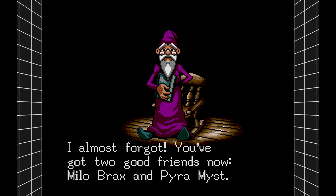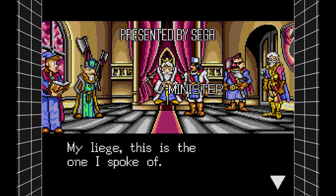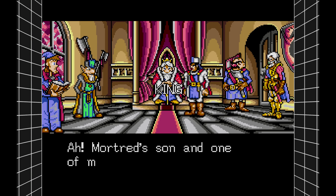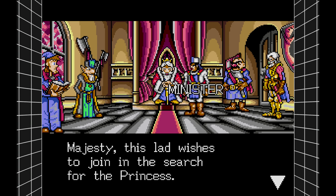You've got two good friends: Milo, Brax, and Pyramist. The King awaits you. Here's the game — presented by Sega, created by Climax. There's the credits. This is the intro I spoke of — they have the character portrait displayed while the person is speaking. You have this guy with shifty eyebrows. Mortred's son and one of my finest knights. A fine name indeed — like, that's the only positive thing you can say about me, so you just compliment my name.